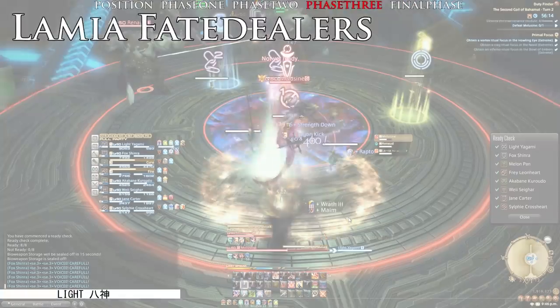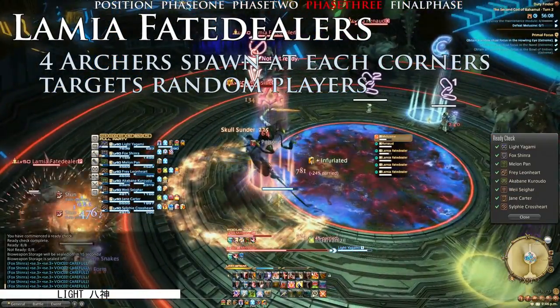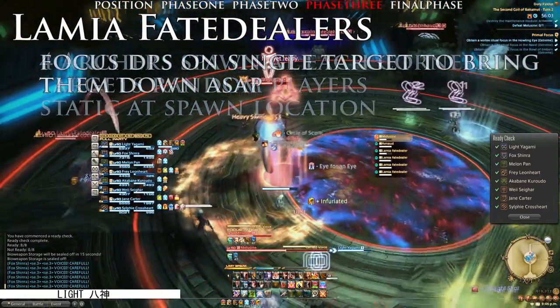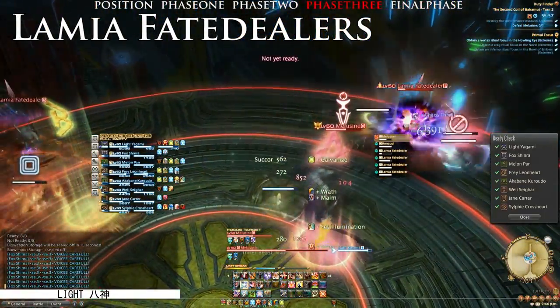Phase 3 begins at around 60% HP, spawning Alarmia Fit Dealers at 4 corners. They have no threat table and target random players. They also do not move and stay static at where they spawn. Focus target on a single Fit Dealer at one time to destroy them as quickly as possible.